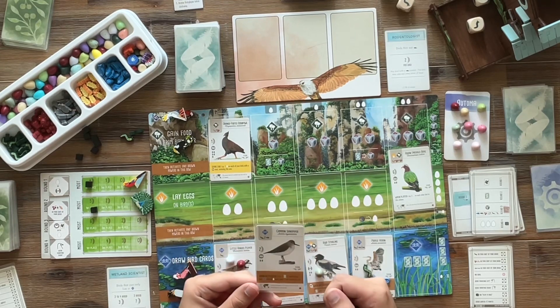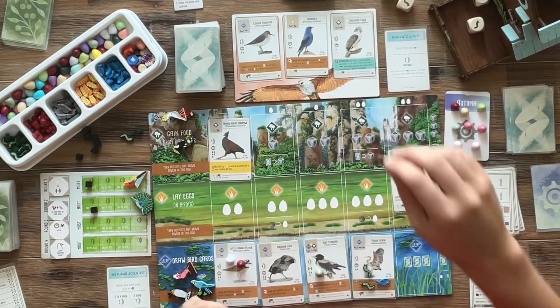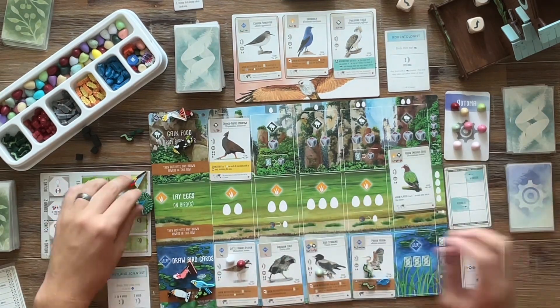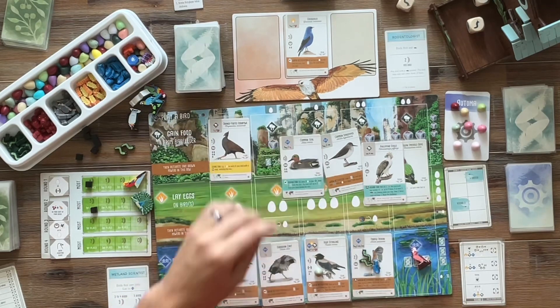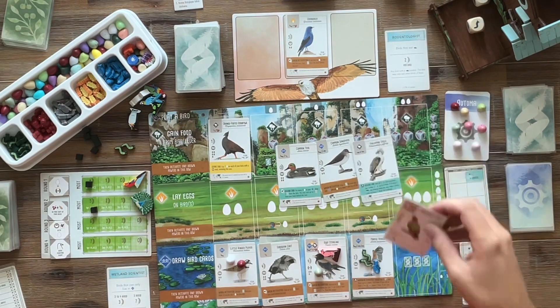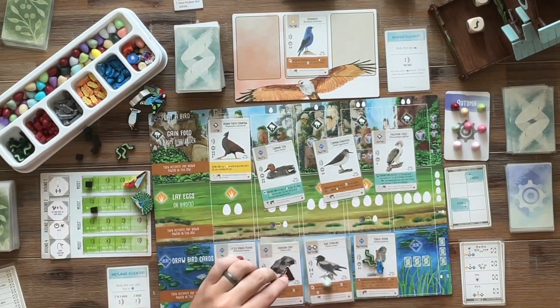We already finished round two. I incorrectly scored the round two goal — Berries and Seeds — so instead of putting second, I put us on zero. A little error; probably won't be our last one. We do collect two points from the end-of-round goal. We're shuffling and we do see a Sandpiper in the display tray. The Philippine Eagle is a teal power we've played before — I pick it up just to deny it from the Automa. That's six points for the Automa with their Rodentologist. We do have three caches on the Purple Heron so far, so I'm kind of happy about that.